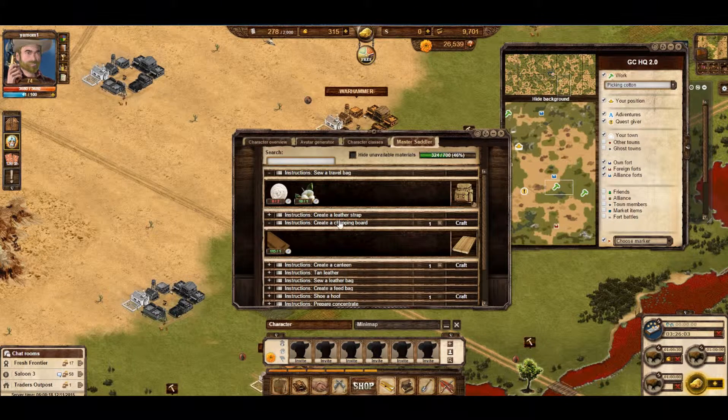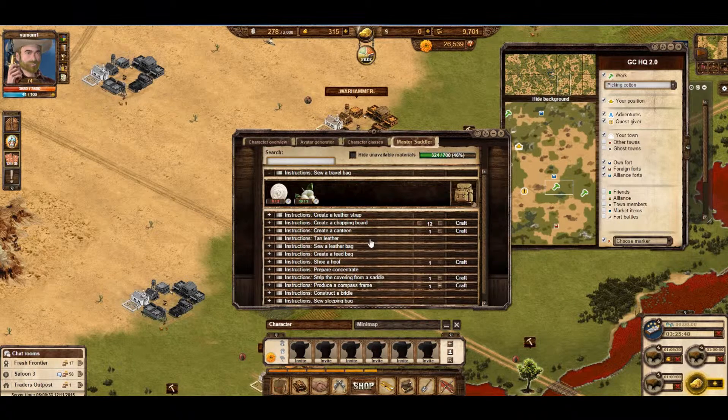Say in the case of my chopping board, if you have a lot more resources than are required for one of your items, you can increase how many you want to make, and then just click craft and craft that many.